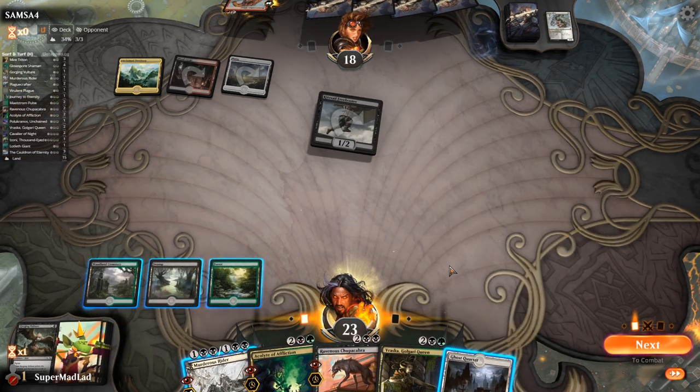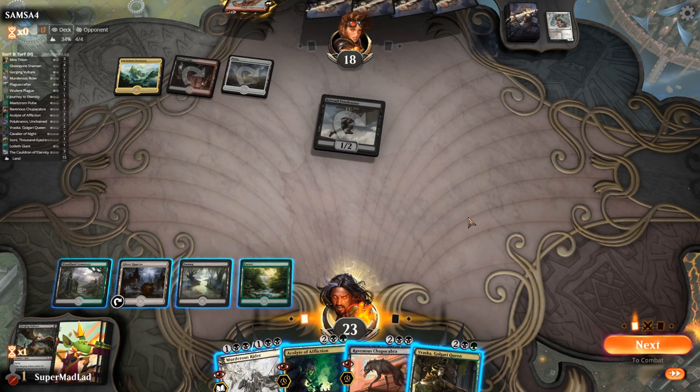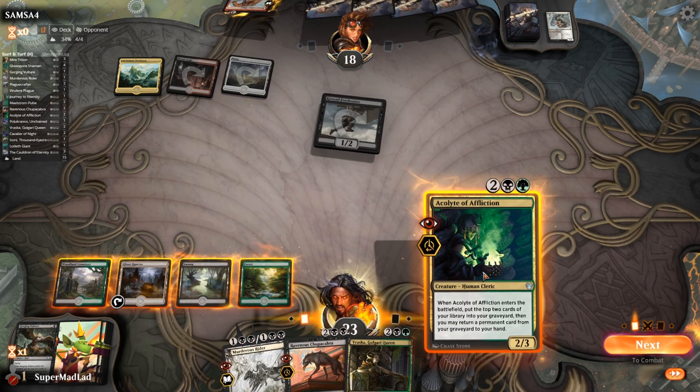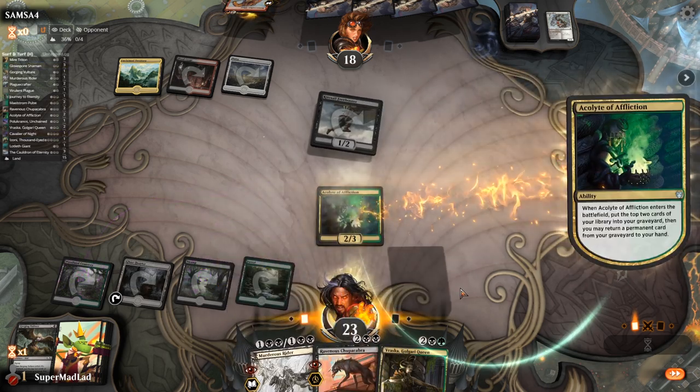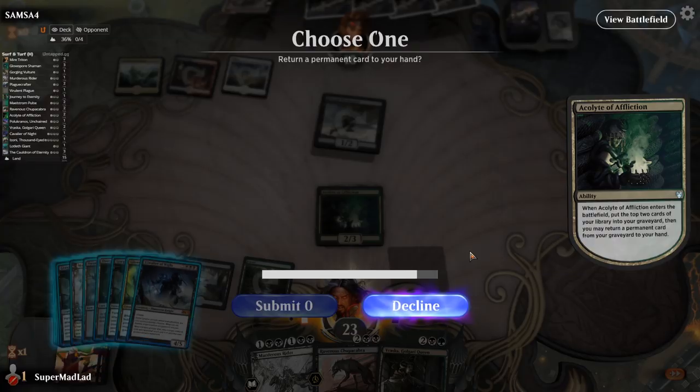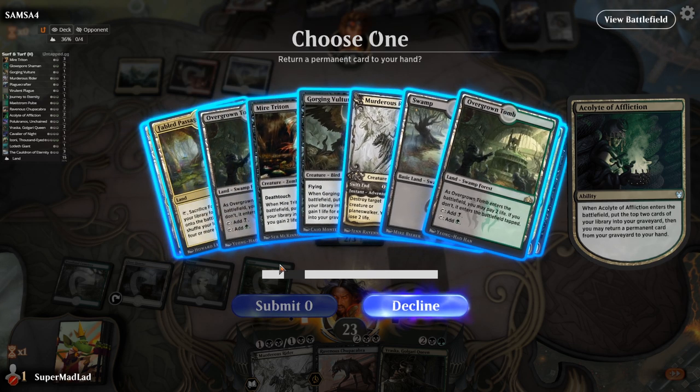I think it's going to be Acolyte of Affliction here. I don't care about Freebooter — I'd rather save my removal spells for later. Our opponent doesn't know about Vraska right now, and I'd be happy leaving it that way. We get to put a permanent from our graveyard onto our hand — maybe just an Overgrown Tomb to progress our mana base a little bit.